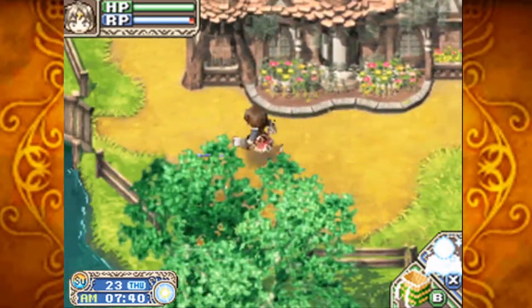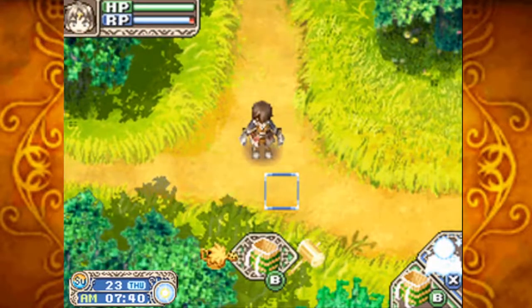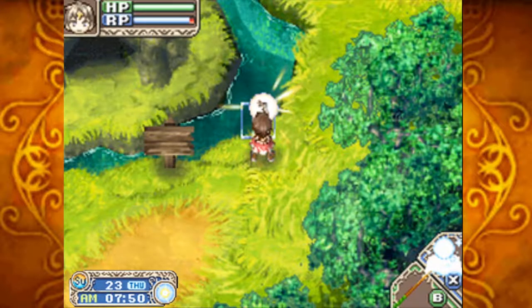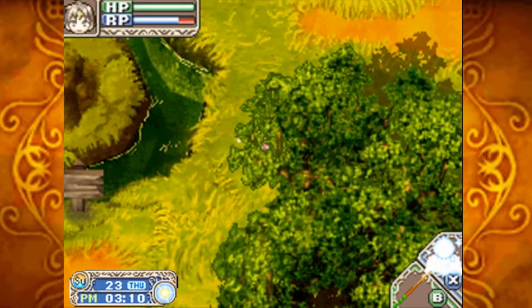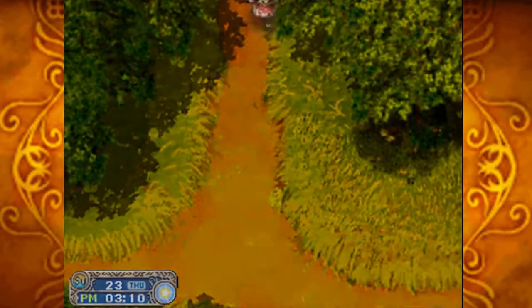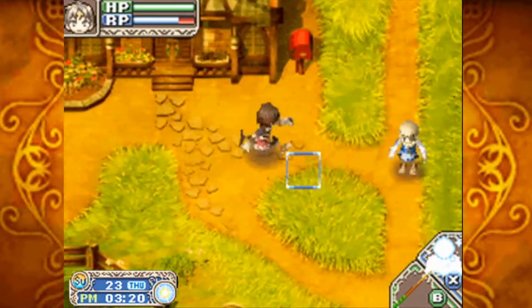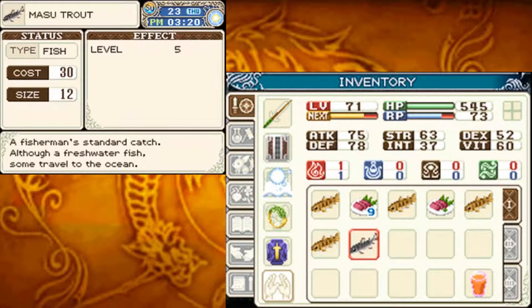Okay, so that's today's event done. Now rather than doing what we were doing last episode where we were just constantly mining, I am actually going to be fishing. We need the one meisoo trout - once we catch that we're all good. I got a meisoo trout, size 12 centimeters, and that's the last meisoo trout I needed. I decided to actually just pause the recording for all of that because hard drive space is valuable. Meisoo trout - a fisherman's standard catch, although a freshwater fish, some travel to the ocean. We got a level five so it'll be worth about 150 - not really fantastic when it comes to price, but it's fine.